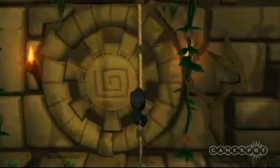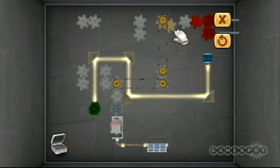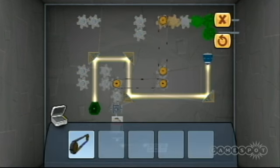My Sims Agents splits up its gameplay between adventuring, managing a crew of fellow spies, and solving puzzles that will lead you to foiling Morkybis' plans.